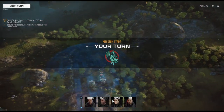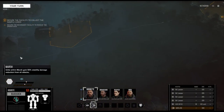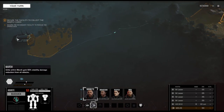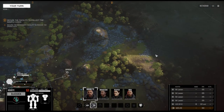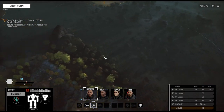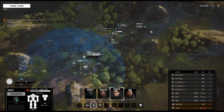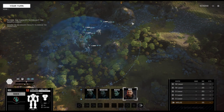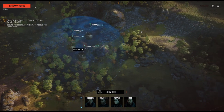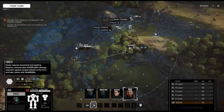We gotta help another group evacuate. Objectives are to secure the facility and also secure the secondary facility target zone. We take the high ground — probably not the worst idea. So far we have not met any enemies.